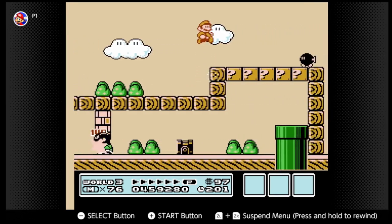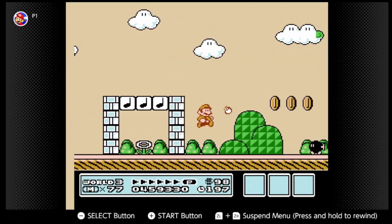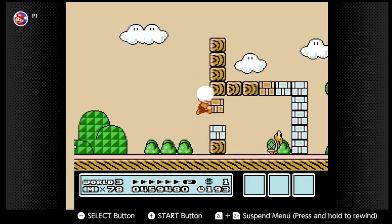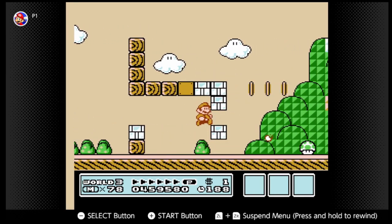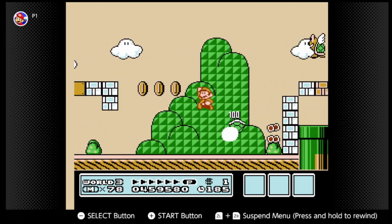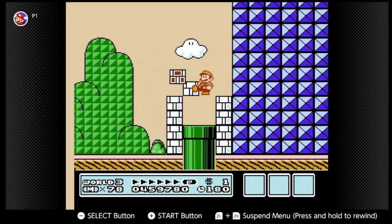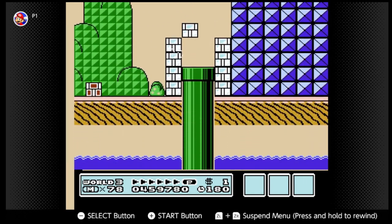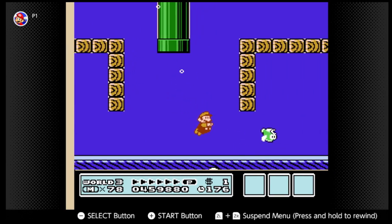We'll stop at 75. We got 77 along the way. I'm gonna get yet another one-up — you can easily just one-up farm in this level if you know what you're doing. That one-up did not go left, it went right. Actually, if you go left you can get a frog suit, but I'm just gonna end the stage.